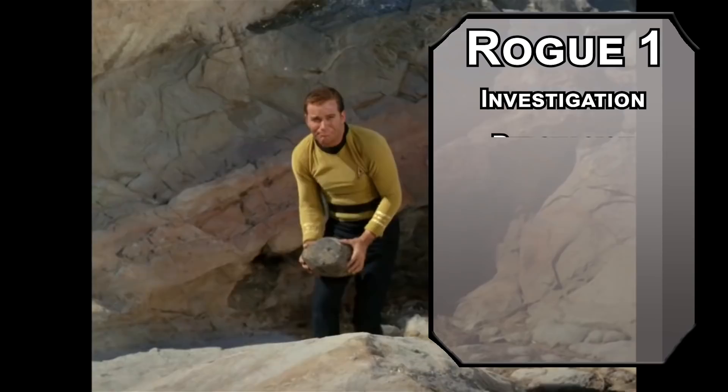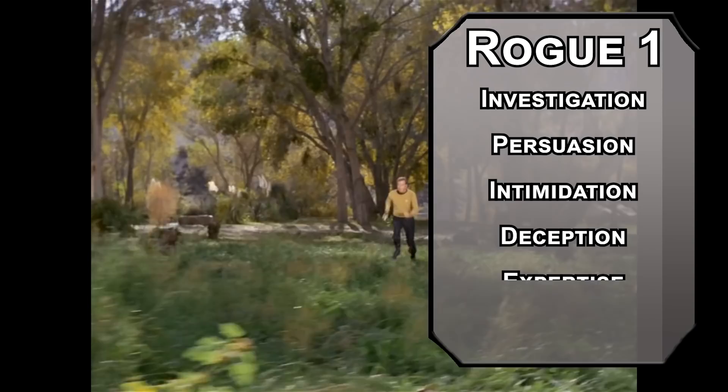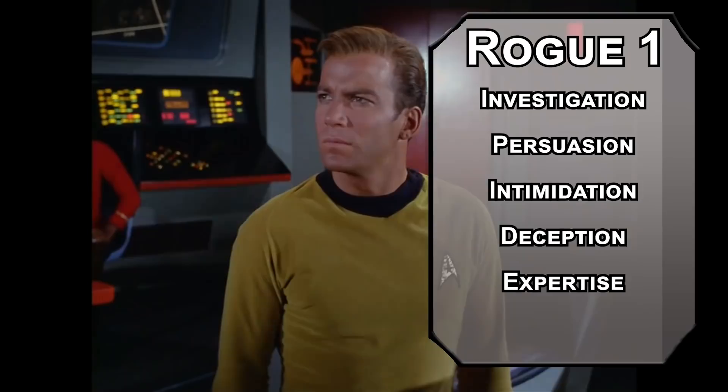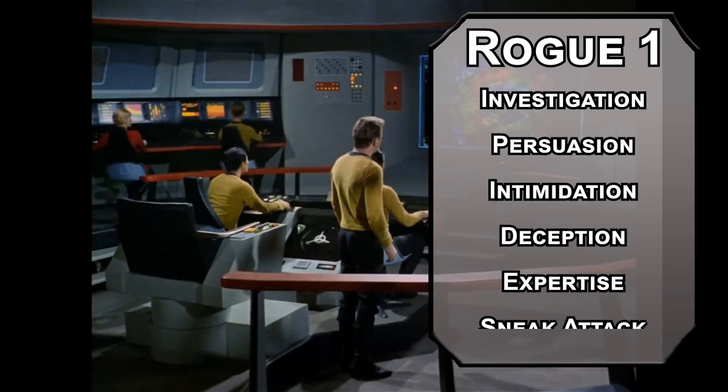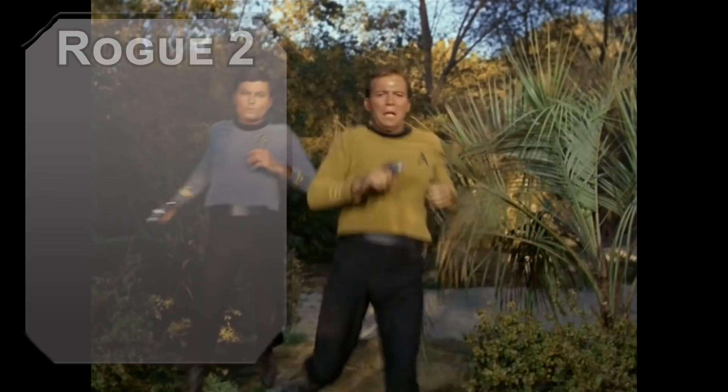You get four skills like Investigation, Persuasion, Intimidation, and Deception, which should cover you no matter what the situation is. You also get Expertise in two skills, doubling your proficiency bonus with them — I'll start with Persuasion and Perception, helping you rally your friends and observe your enemies. You also get Sneak Attack, letting you add a d6 of damage when you have advantage on the attack roll or an ally within five feet of them. Second level Rogues can make a tactical retreat with Cunning Action, letting you Dash, Disengage, or Hide as a bonus action.